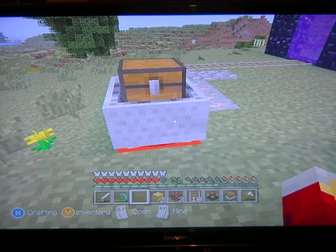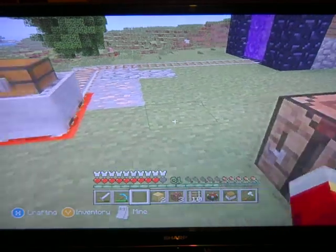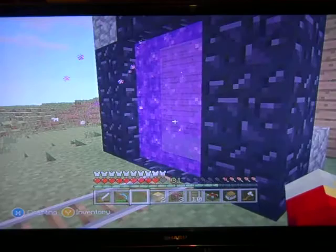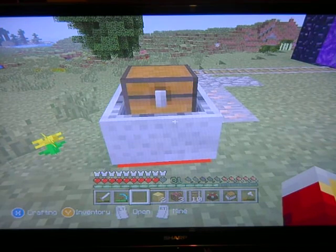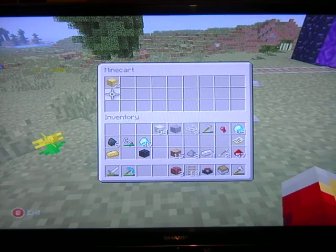Hi guys, I'm going to show you how to do the Zip Location Glitch for Title Update 19 just for you all to learn. First thing, you need to make a little track going into the nether portal. Then you need to make a minecart with a chest in it, and then you need to put your blocks of gold, iron, diamond, whatever, put it in there.